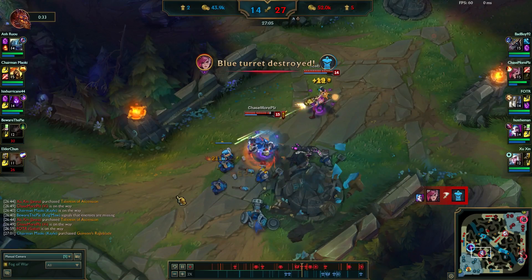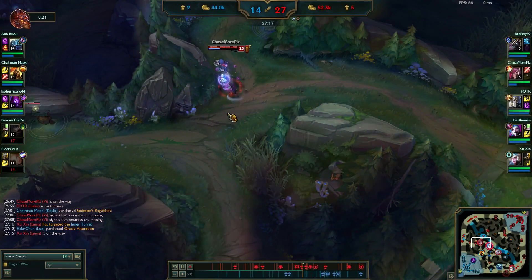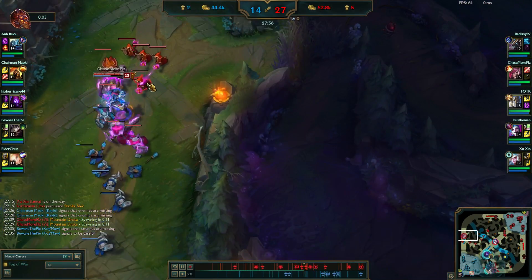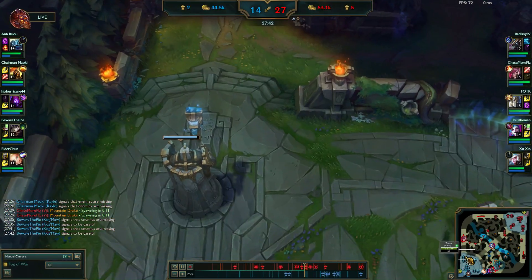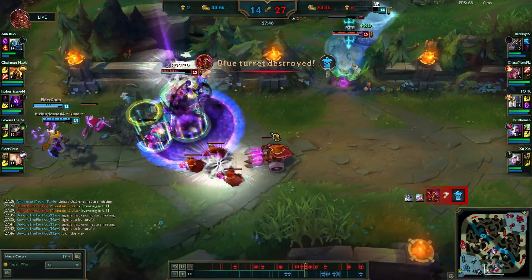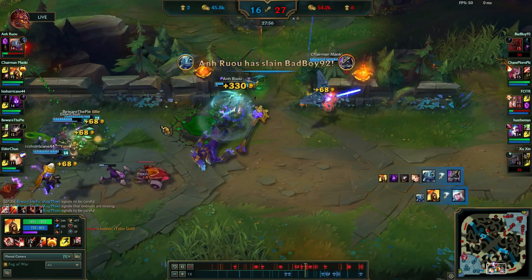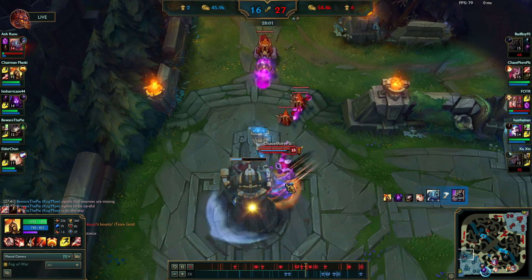If I just keep knowing where everybody is and capitalizing on their mispositioning, that's all you really got to do. Right now I see a lot of stuff going down bot lane and all I'm thinking is top - push the top inhibitor tower. I keep pushing this lane as they're fighting down here. There's no reason for me to help them out. Kail is getting super strong right now - that's just what she does. She scales up super hard, she's one of the strongest late game champions in the game.